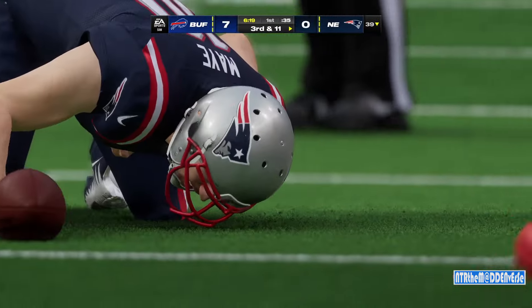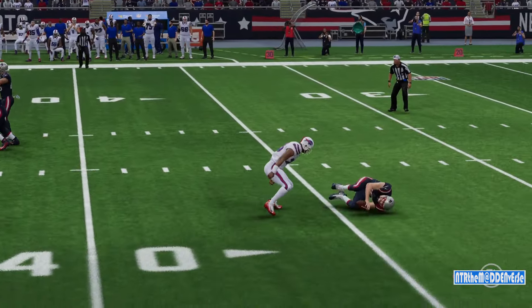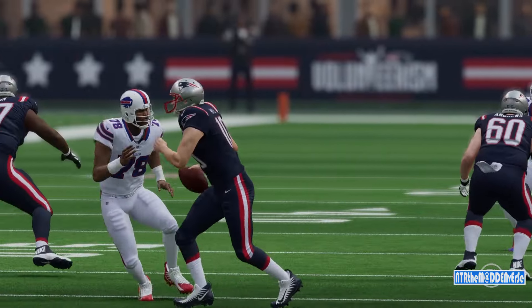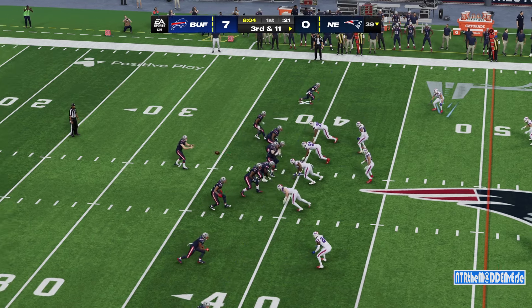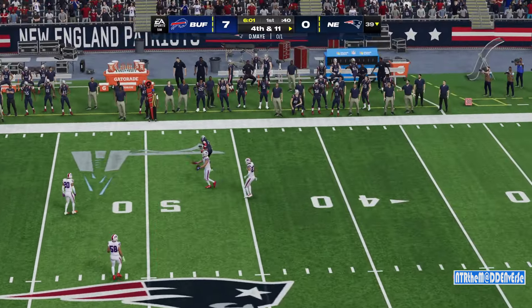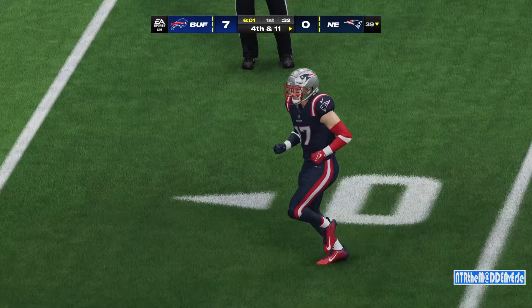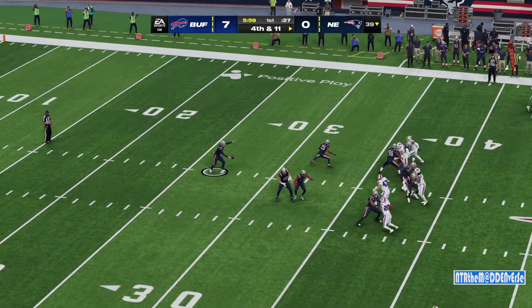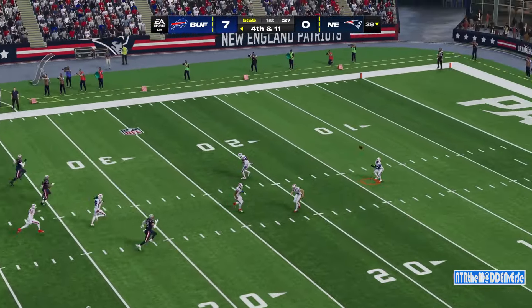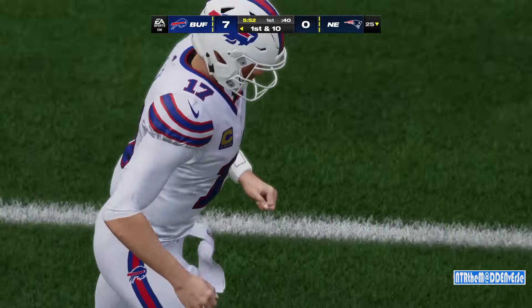One thing I liked about this guy during the draft process was his motor. Of course I loved his skills, but he plays hard on every down, and that motor is on full display as he gets his first NFL sack. Third and 11 — now back to throw. One first down here, and that's all, folks. Good work by this defense to hold things in check and force a punting situation. Here's Bryce Beringer on to punt for the Patriots. He was only asked to punt once in the victory last week. This is taken at about the 14 — a 43-yard punt, but a net of just 33 following a 10-yard return.